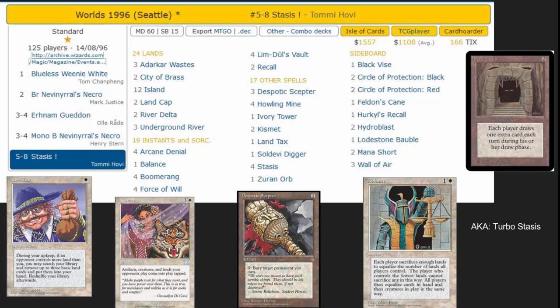Stasis started off very strong in competitive magic. This is 1996 Worlds held in Seattle. This is standard, although standard was a little bit different back then — they had a restricted list, so it was the most recent cards and a group of one-ofs as part of it. This deck finished in the top eight at Worlds. It's a hardcore control deck. It has Kismet so that things come into play tapped, Balance which is one of the most broken cards ever printed, ways to regrow with Recall, and Limdol's Vault. Very strong three-color control deck here.